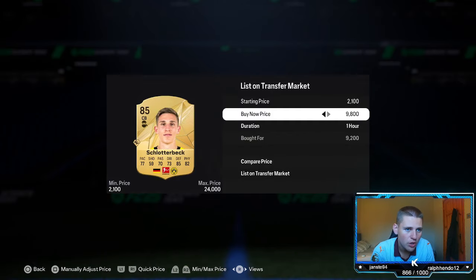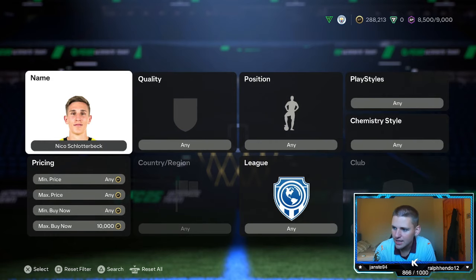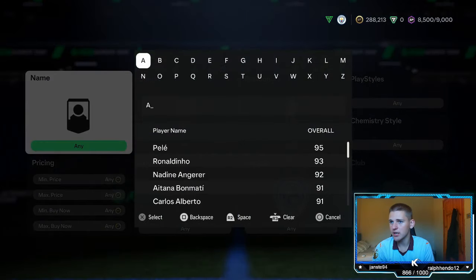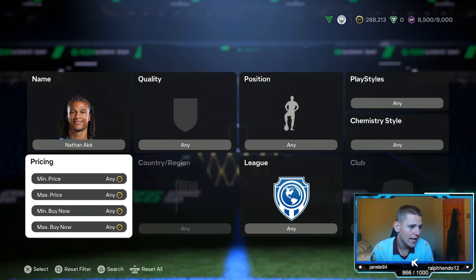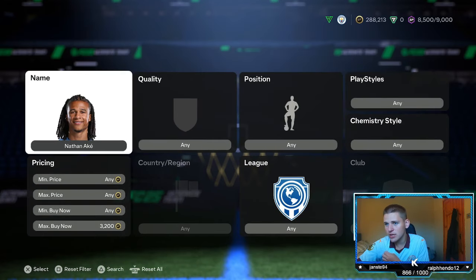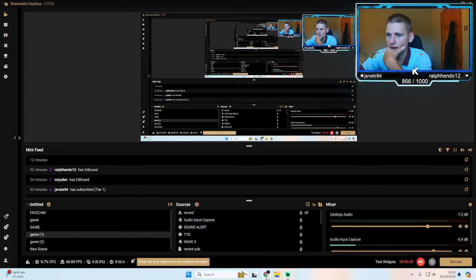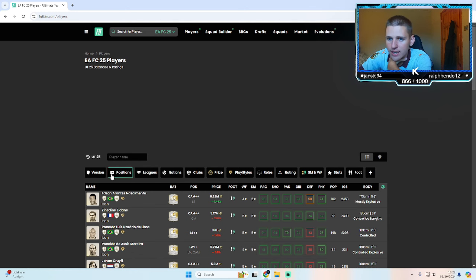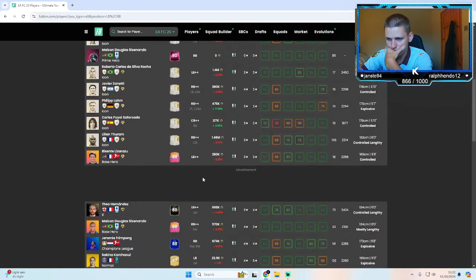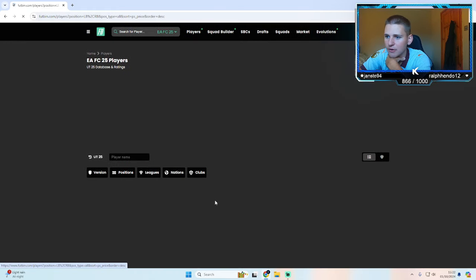Obviously you take away the tax, it's not as much profit. And like I say, the higher you go, the less relative profit there is in the method. Another way to do this is finding defenders — fullbacks are probably the best. So if we go over to Footbin, go to players, go to positions, and select left back and right back, and then search — we're basically going to go down until we find the five to ten thousand coin area.